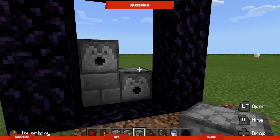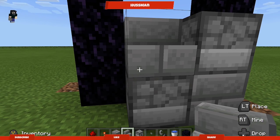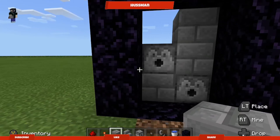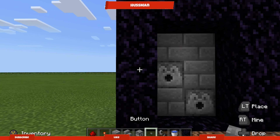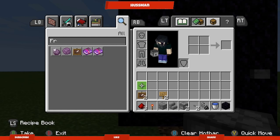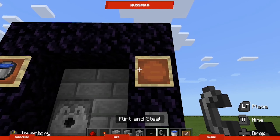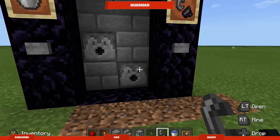Come behind here, crouch so you don't go into the dispenser, and put your stairs there. Then put your block there, block there — you want it looking like that. Put your button there and your button there. You can get rid of the obsidian now. Put your signs — this is gonna be the water, this is gonna be the flint and steel, exactly like that.